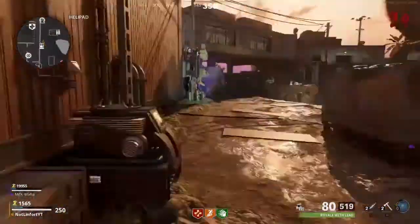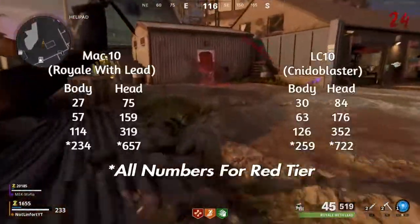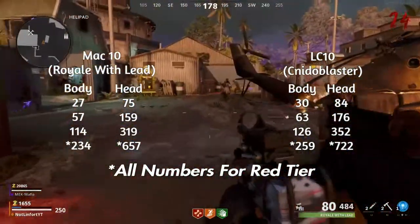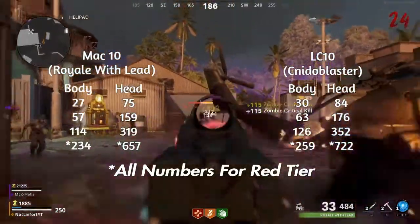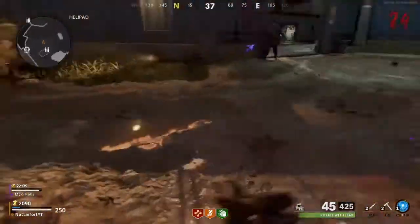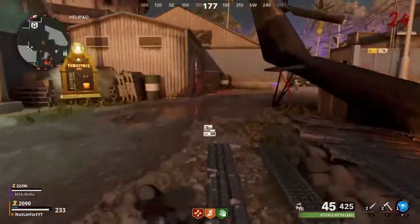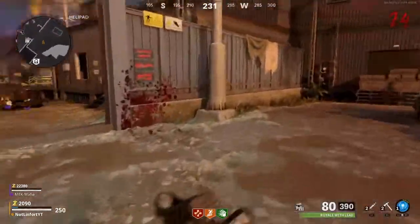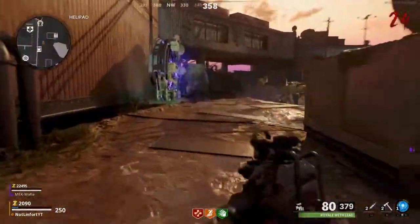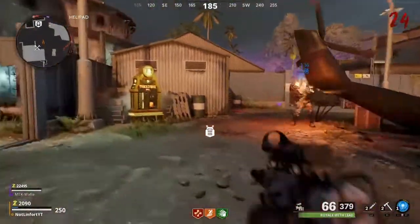Moving on to zombies, this is going to be more of a side-by-side comparison instead of breaking down both guns individually. We're going to start with the damage each gun does, which is on screen now, for the triple pack punched variants. I wasn't able to get either of them because my game would not stop crashing before I could get the triple pack punched variants, and I didn't want to delay this video too much. So those are estimates based on the multiplier from unpack punched to single to double — it's probably pretty close to the actual values.